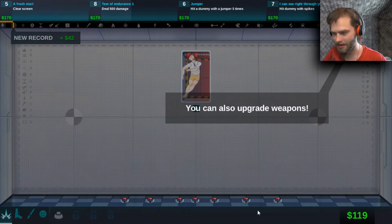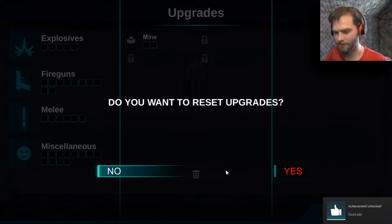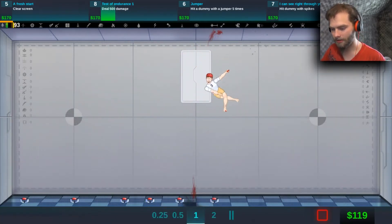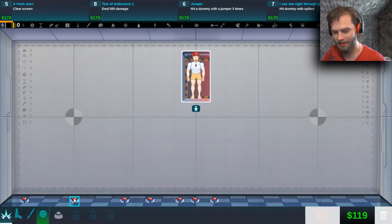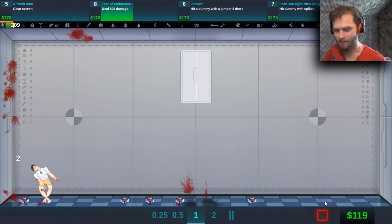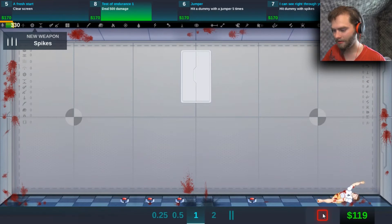Stop the test — now we can upgrade. I don't really need to upgrade. Keep getting achievements. We need to move this mine up high, move this mine on top. Let's see what happens — boom, oh he went in a completely different direction! I didn't change any of the mines on that side.